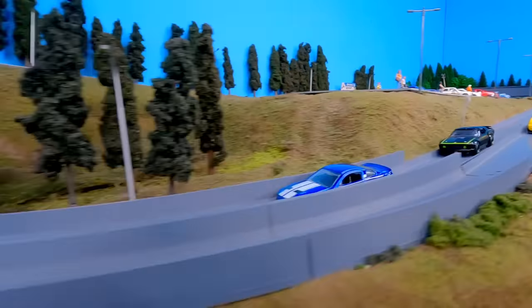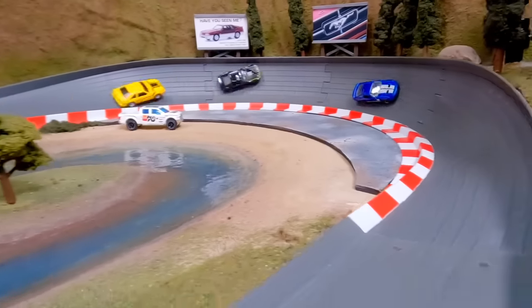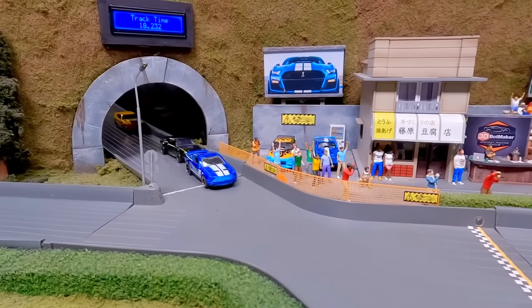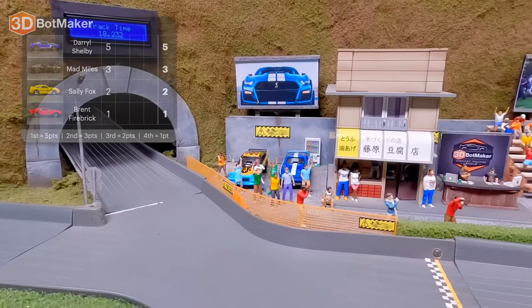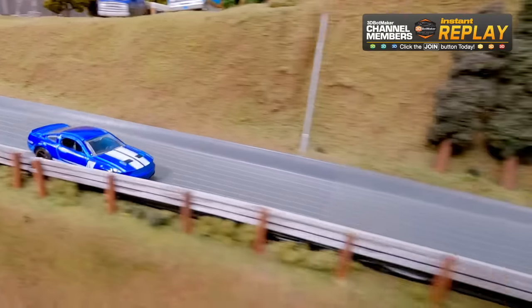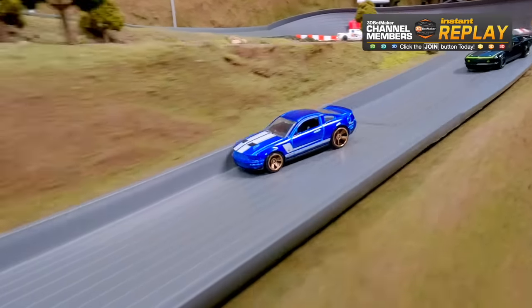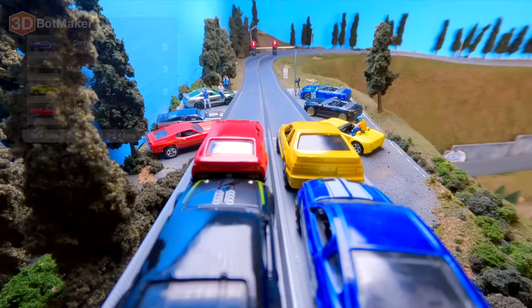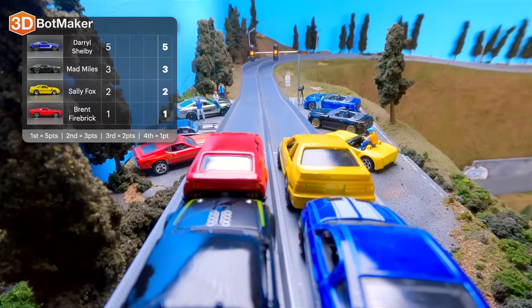The drivers are off. Daryl Shelby with the lead going into turn one, Mad Miles right behind him. Corners are a mustang's kryptonite — but no problem for Daryl Shelby. All four drivers finish without any wrecks. That's a rare occurrence — it's like seeing an eclipse. You should always look at a mustang in your rear view mirror. Race two: Sally Fox on the front right in the yellow car, Brent Firebrick on her left in the red. Let's see if we can have another clean, wreck-free race.